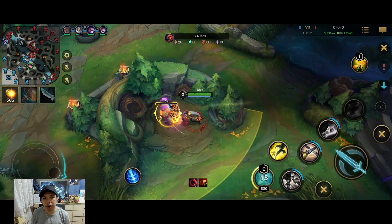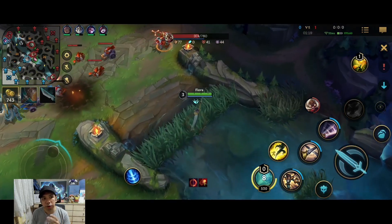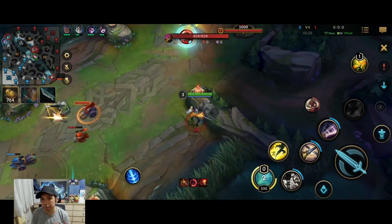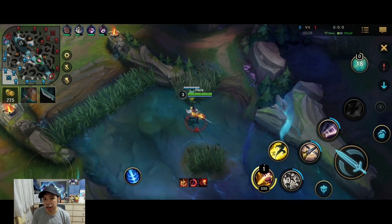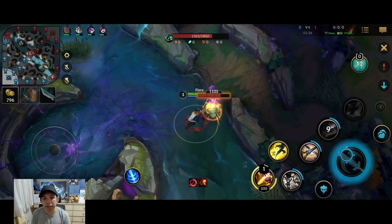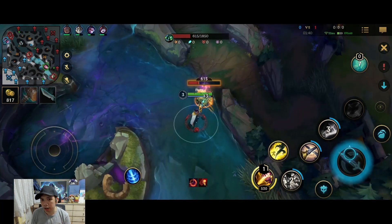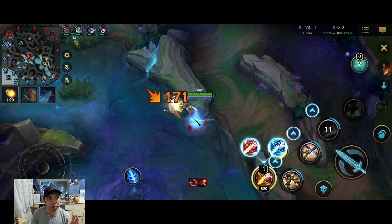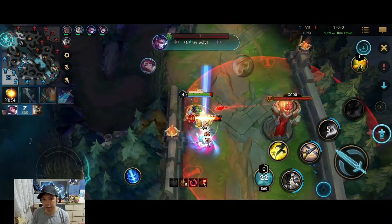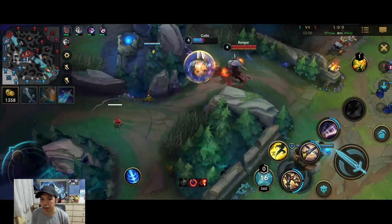Another advantage of this route is having a lot of options once I finish raptors — I can invade their blue, go to bot scuttle, top scuttle, or even gank mid. I see my vital is on the right side of Corki so I poke him a bit to help Galio get priority. I ward the banana side of the bush in case Rengar wants to contest. I look at bot lane and see that Set has a push advantage over Riven, making my scuttle very safe. While taking scuttle I always check the minimap.